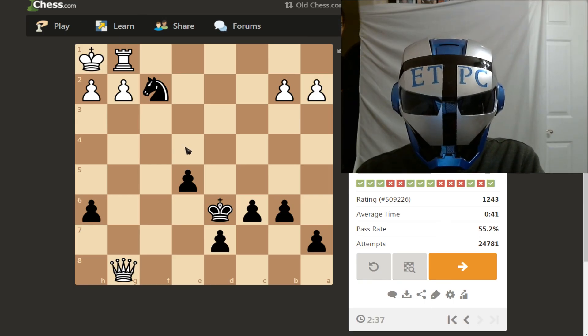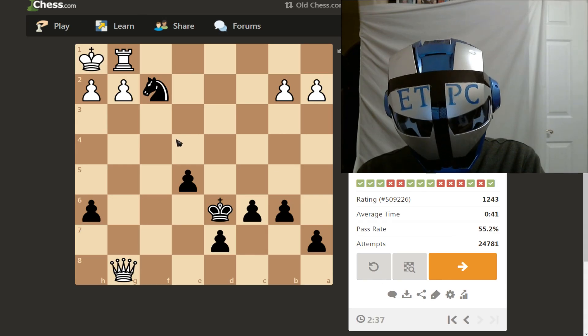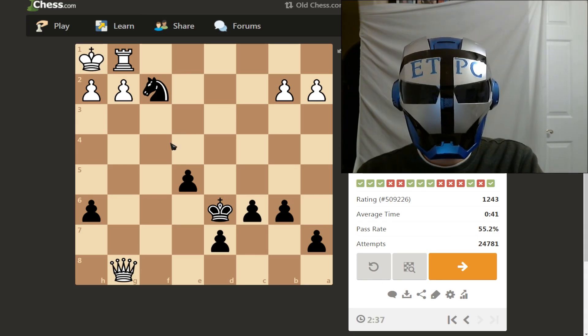Bring the queen up here. He goes in. Now we can bring the queen in there. He has to kill it with his rook, and then we do the classic smother. Just kind of went easy on that one.